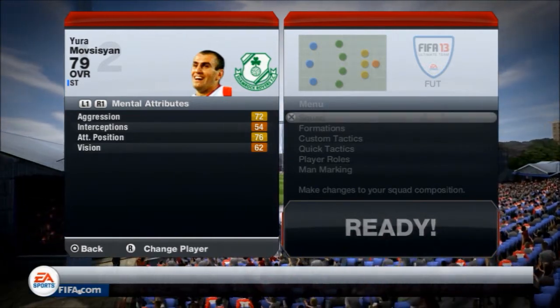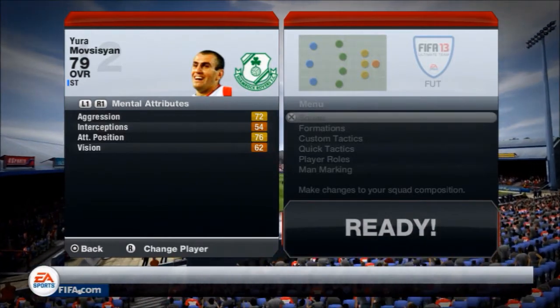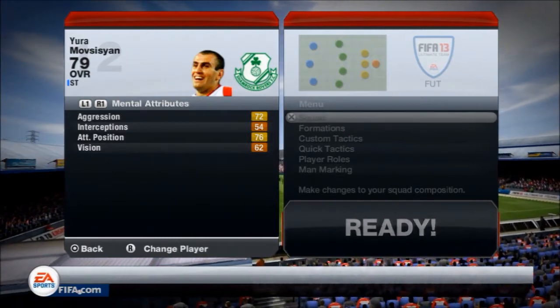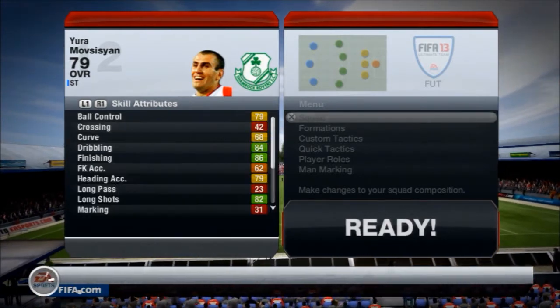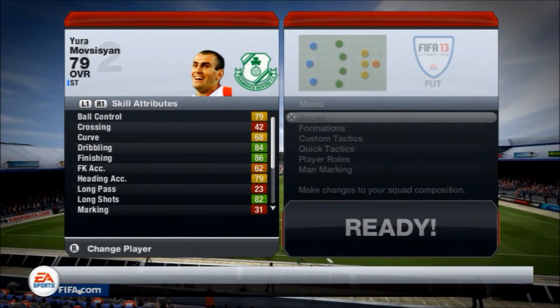Obviously his mental attributes aren't the greatest. The 62 vision is not up to scratch. If you're playing him at centre attacking mid, centre mid, or even centre forward he wouldn't be the greatest there because he can't pick out great passes — and his short passing is 65 which isn't the greatest overall. So that is his in-game stats.